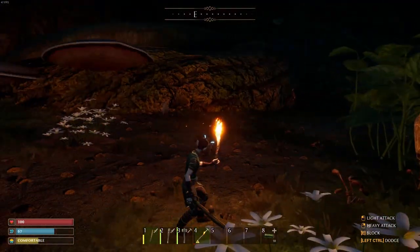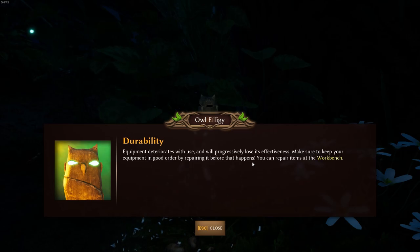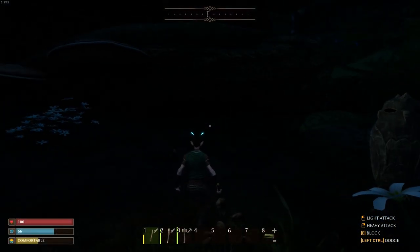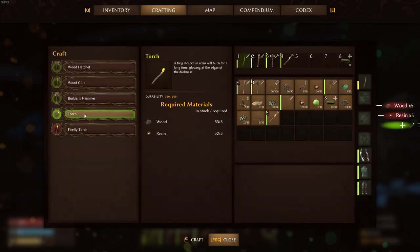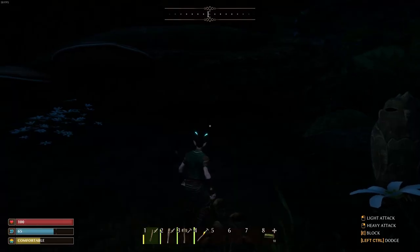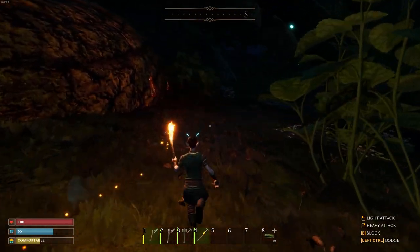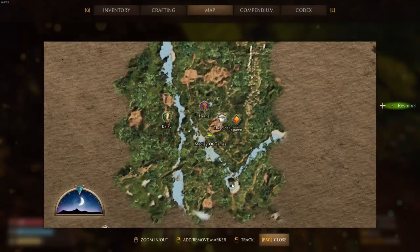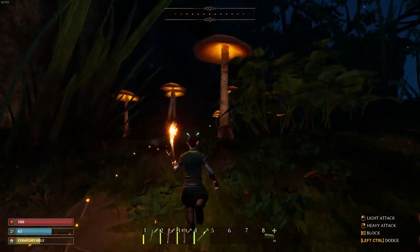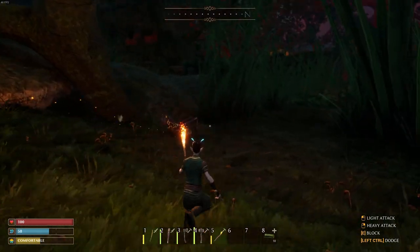Here's a tip we haven't seen yet: equipment deteriorates with use and will progressively lose effectiveness. Make sure to keep your equipment in good order by repairing it at the workbench. We just lost our torch. Unfortunately I can make a new one. I'm trying to get back to my base to make the pickaxe. Let's sleep through the night. Oh, that's pretty cool — these mushrooms light up! I can cut them down. Oh hello, Mr. Grasshopper — I don't want to take you on right now.